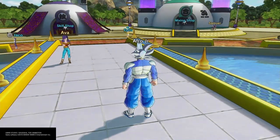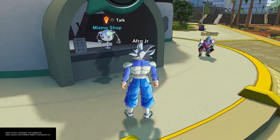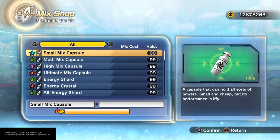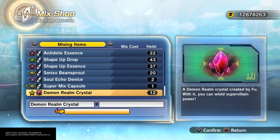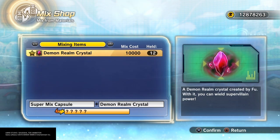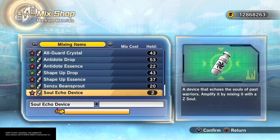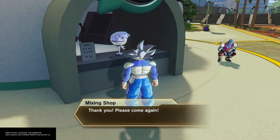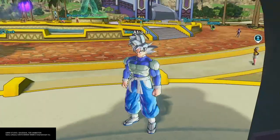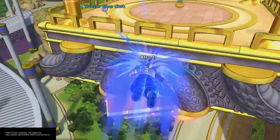When you're doing the missions — they explain where they are as soon as you log in — sometimes you're gonna get those super Z capsules and sometimes you're just gonna get super mix capsules. When you get the super mix capsules you have to come to the mix shop and mix it with a demon realm crystal. That's why they have both the parallel quest ones and the expert mission tours. Sometimes you get both — I've gotten Z capsules and super mix capsules all in one go — and you're gonna need those demon realm crystals to help you out.